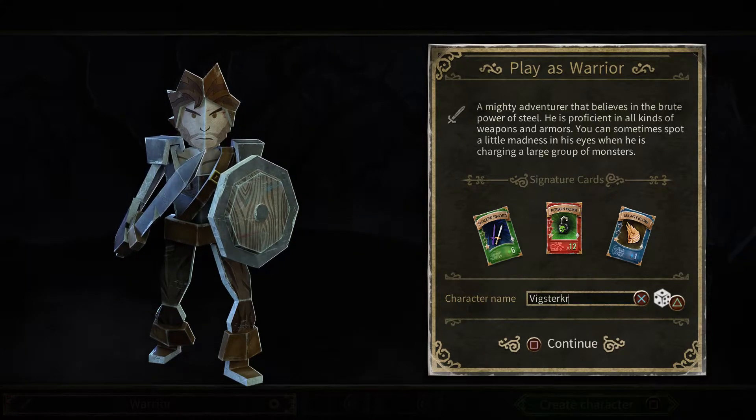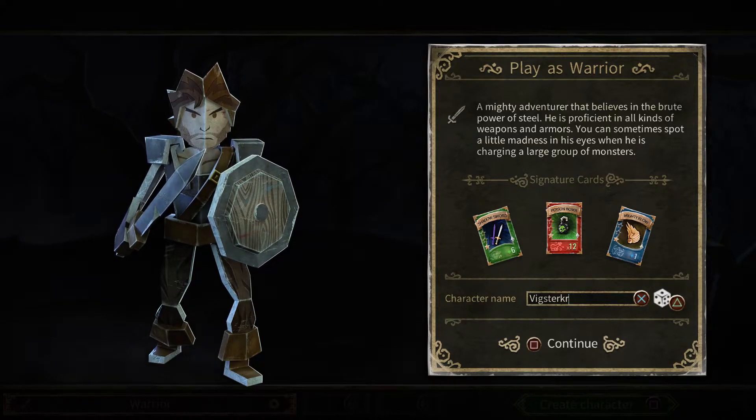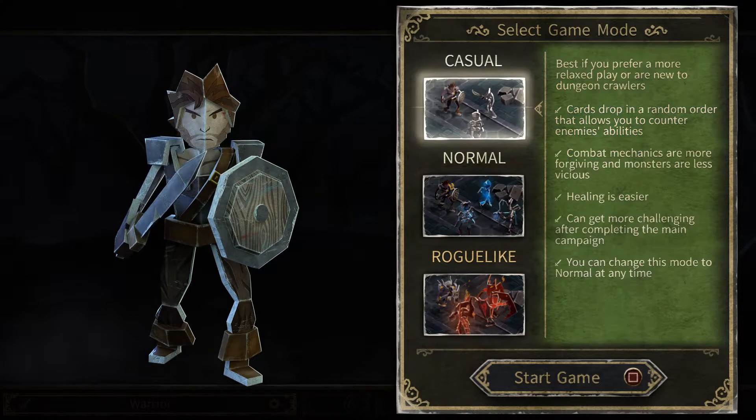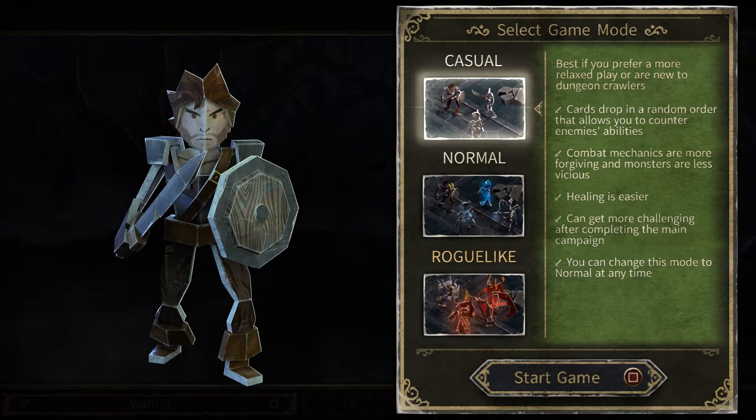There appear to be three character classes: the warrior, something with a bow for ranged combat, and what looks like a staff. For now only the warrior is available, probably as an introduction. I named my character Vixtaka. Now selecting the game mode — options are casual, normal, and roguelike.